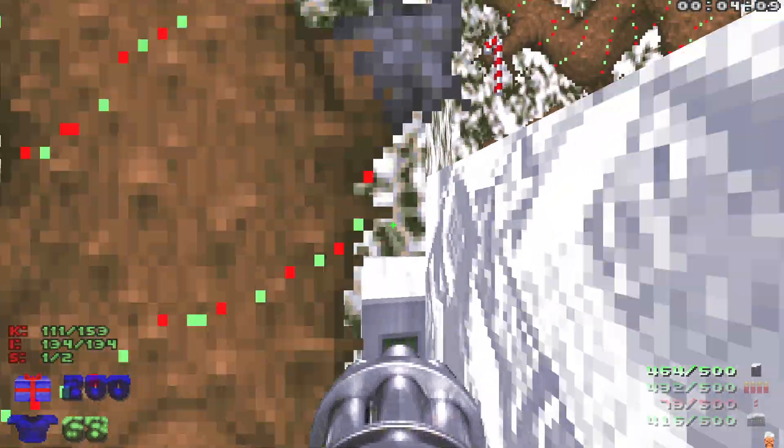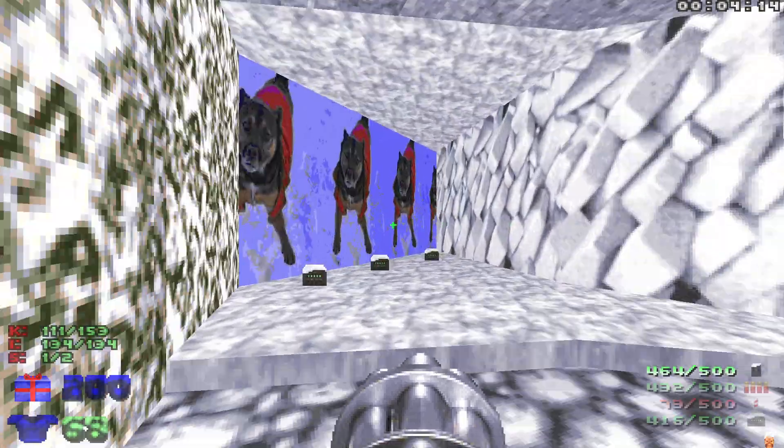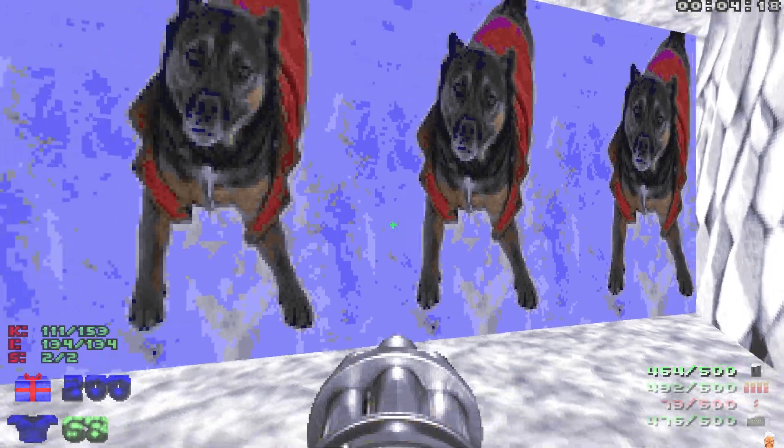Let's head back to that wall that we lowered so we can grab secret number one, and then look for the little hidden switch right here. That's gonna lower this down and take us up for secret number two, which I just love — there's a little scrolling dog picture there.